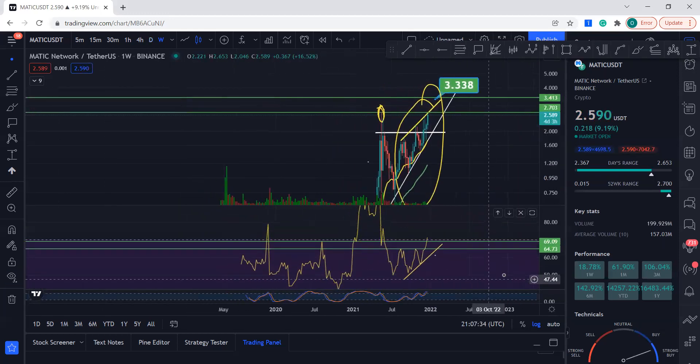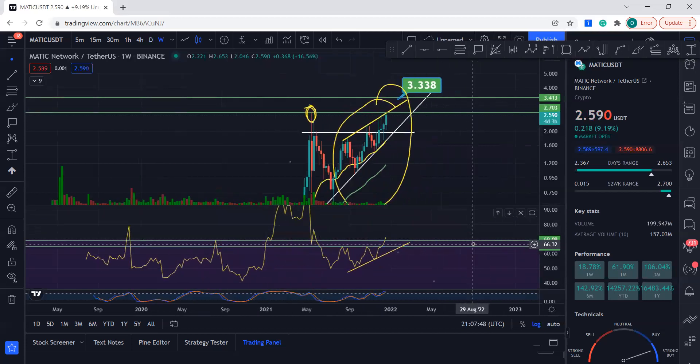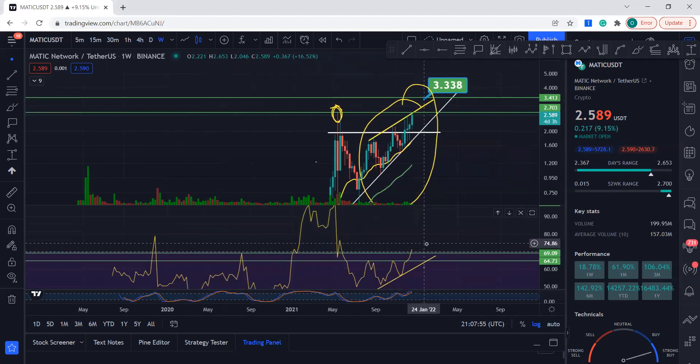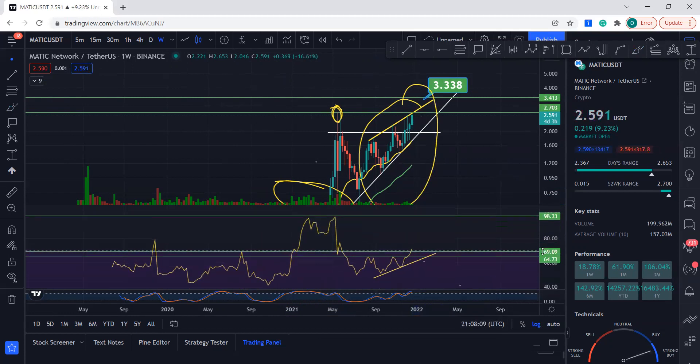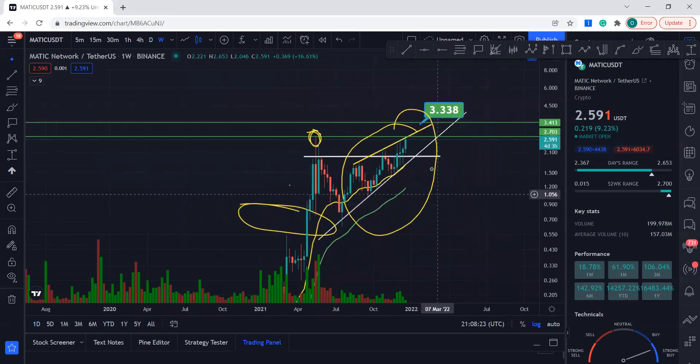On the weekly chart, you can see when MATIC wants to take off, the maximum RSI level is 98 — that's extremely bullish. You can see where the RSI is on the weekly right now. When the bulls really step in and you get this kind of volume, the RSI maximum capability is 98. If the bull market continues and Bitcoin breaks around $53,000-$54,000, you can expect MATIC to just blast off.